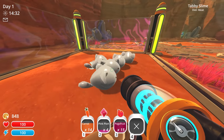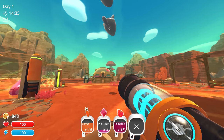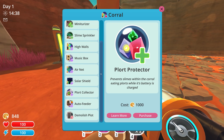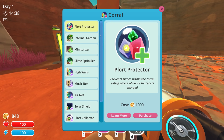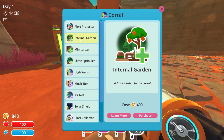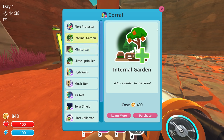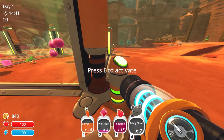The tabby slimes need to eat the hen-hens, right? Oh man, they're escaping! I think I have to upgrade this corral. There's a Port Protector that prevents slimes within the corral from eating plorts while the battery is charged. And an Internal Garden — adds a garden to the corral. A Miniaturizer that reduces the size of all slimes, toys, and fruit that enter the corral — that could be pretty fun too. These are getting pretty expensive though. This is $400 for an internal garden — we don't have that.